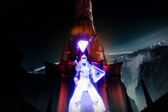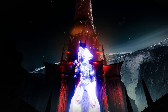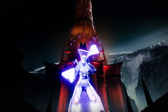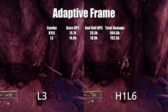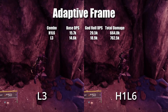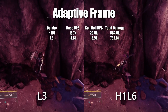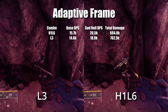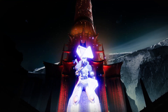Now I'm going to be moving into each individual frame. Base DPS refers to no perks and using Boss Spec. I'm going to be using Jagged Edge on every legendary sword, and swords will be assumed to be masterworked. Starting off with adapted frames, the two combos are H1, L6, and L3. The H1, L6 combo has the better DPS but lower total damage, where L3 is better if you want to save ammo.